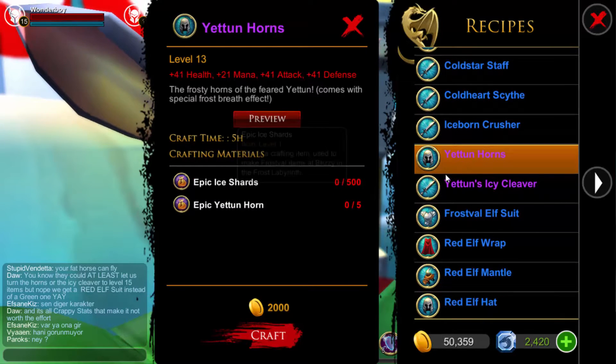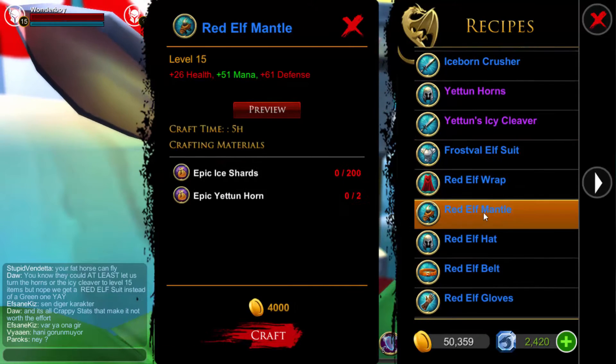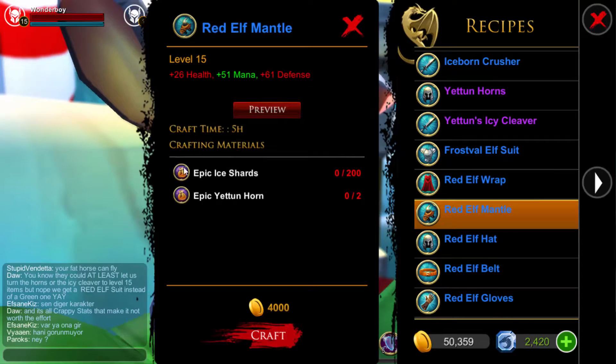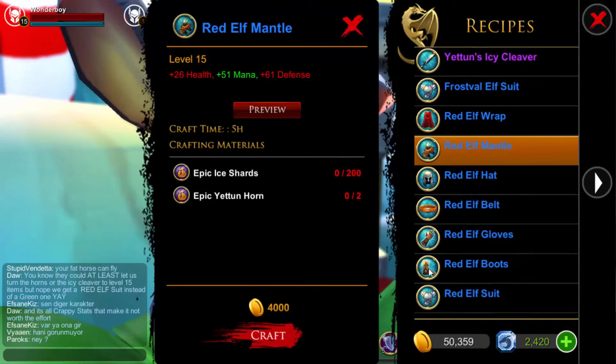You're not gonna be needing like 500, so it's pretty low — don't mind that, that's with the normal ice shards. These armors only cost like 200 of the epic ice shards, which isn't a lot. The gold is pretty expensive though.